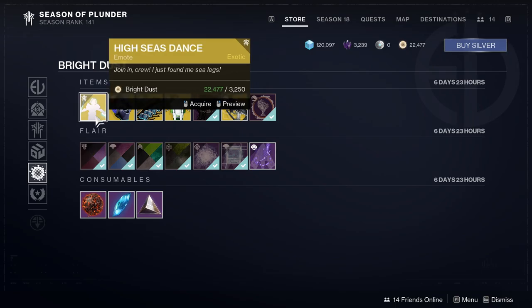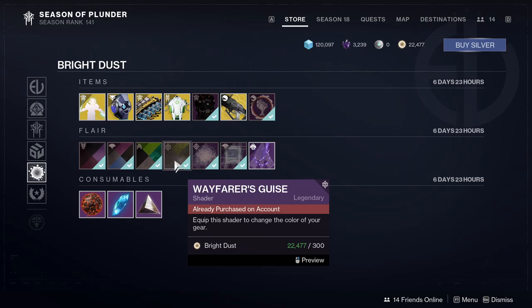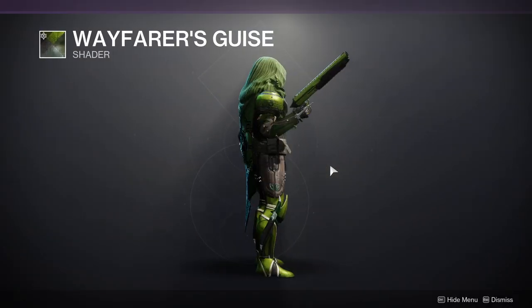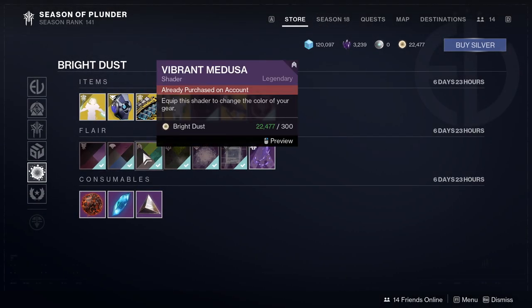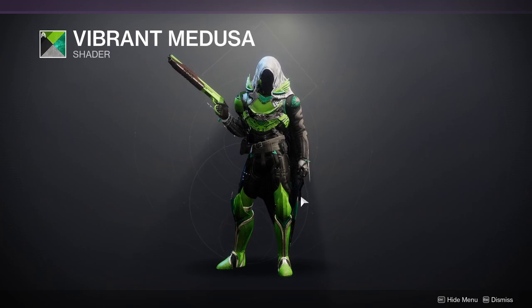Then High Season Dance, which is a pirate-themed emote. For the shaders, we have Faywear's Guy with Guys, which is not a good green shader for me personally. The only green color I really like is neon green — not for shaders, just the color itself. The other color I like is like Vermillion Green or Virident Green, something like that — a really dark green. Vibrant Medusa is another green shader; I like this type of green but I just don't like it as a shader.